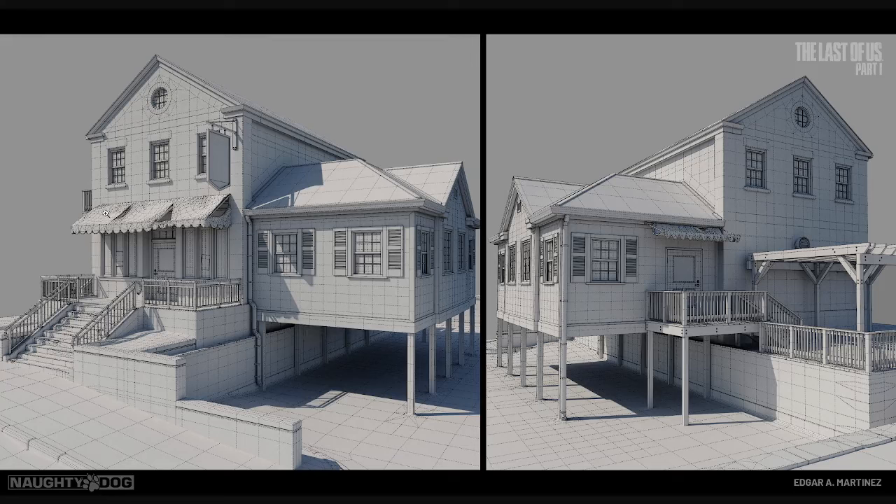With the cloth simulation, it looks like this was maybe decimated or maybe it was done by hand. But with cloth, because it's not really going to move too much, you can optimize this with Decimation Master a lot of the time to save time.